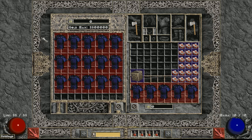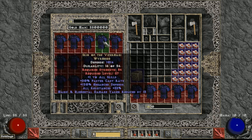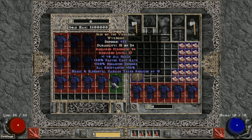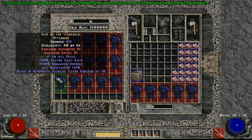Usually the last one is a perfect one. If you guys watch the NBA three-point shooting contest, they usually have four regular balls and then on the fifth one that's the money ball worth the most. So you've got something similar structured for each row. For example, this row is 23, 24, 25, 26, and then a 35 all-resistance perfect Viper Magi at the end. What we're trying to do is hopefully get a four-socket on the 35 all-resistance Viper Magi.